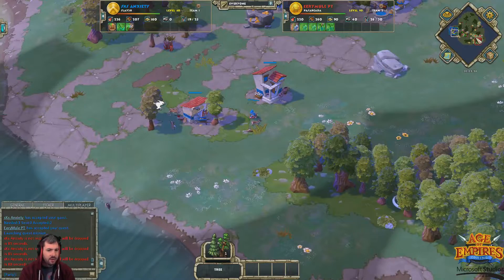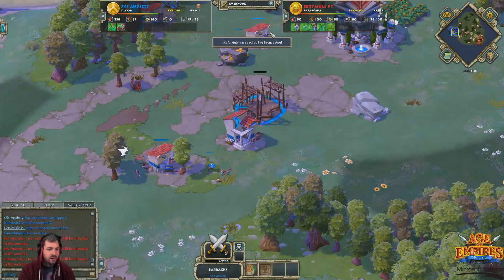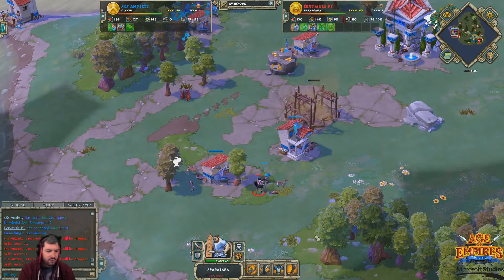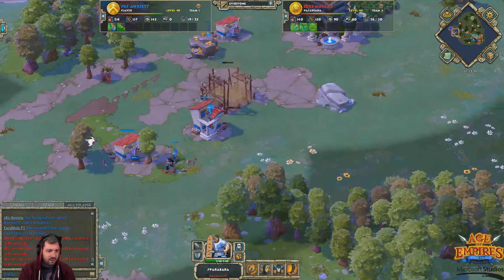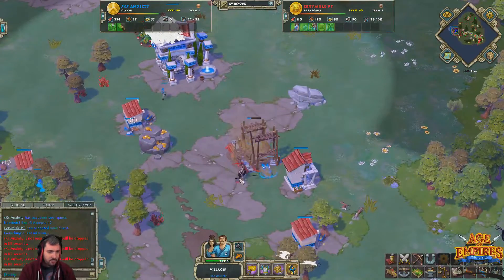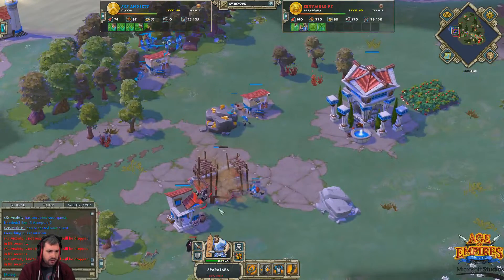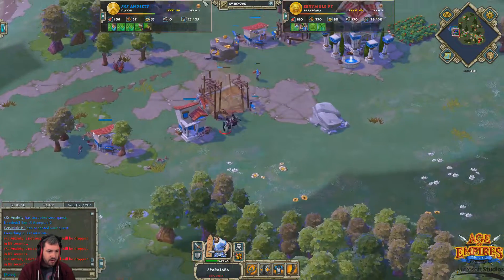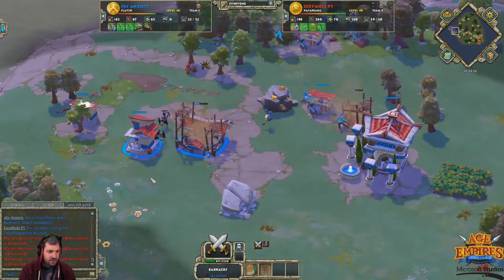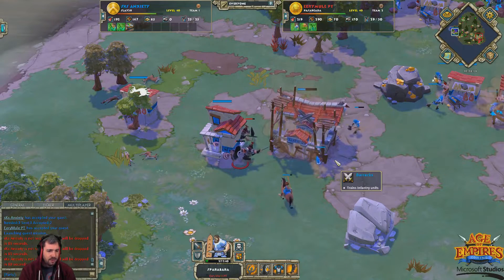He's got the Barracks rallied right here, right before this hunt. Anxiety is going to put down his Barracks now, but with just one villager there's already a Sparrow Barra here poking at these villagers — Anxiety is definitely going to get knocked off this hunt. He might need to replace this Barracks somewhere else. The Sparrow Barra do have a lot of health and Pierce resist. Nice micro — backing that Sparrow Barra away so it doesn't get killed by the Town Center.